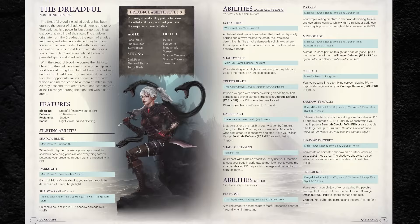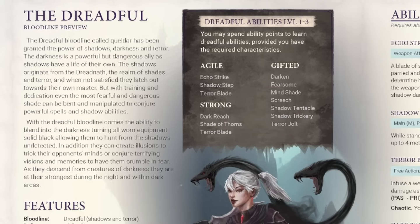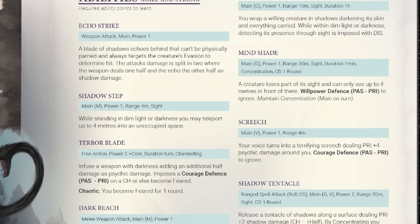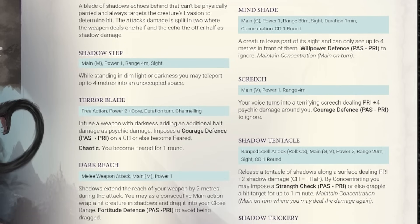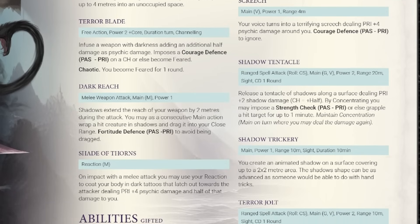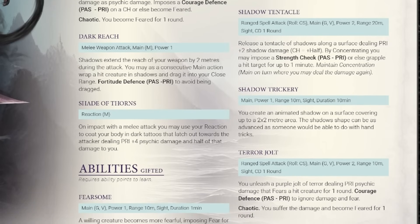The dreadful is the next bloodline you can choose, and once again it doesn't really go that far afield from traditional notions of demonic powers. Your dreadful character has the power of shadows, darkness, and terror, and can create illusions and terrifying visions inside a target's mind. Their default abilities include help with hiding, full night vision, and another kind of attack coil — one that deals shadow damage. These abilities have a very different fighting style from the infernal, and this was intentional. The idea was to make each bloodline distinct in terms of playstyle so players could have completely different experiences, even though they're all playing as demon-born humans.